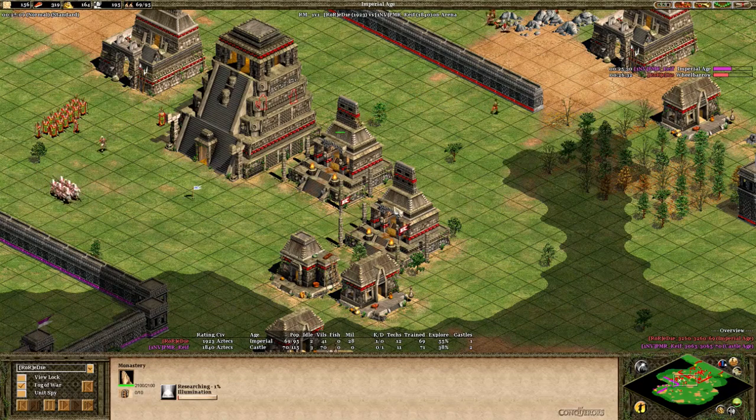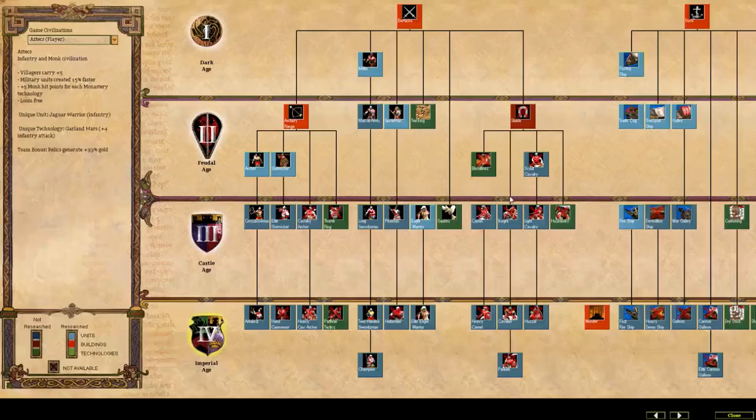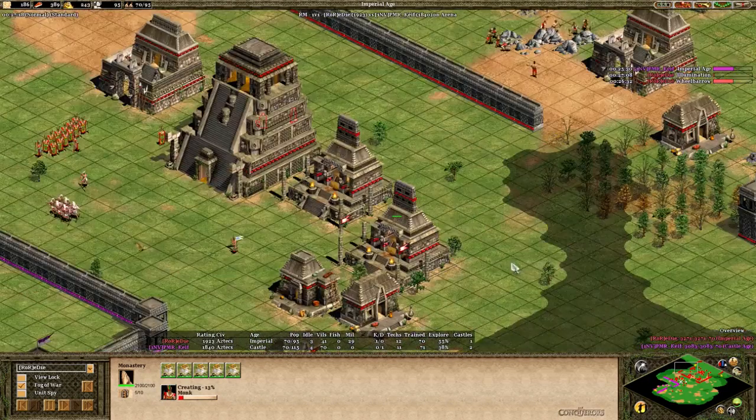Still producing a couple more eagles and doing the imperial age upgrades. Let's take a look at what the imperial age monk upgrades do — these are all pretty cheap. Block Printing gives plus 3 range. Illumination gives 50% faster faith regeneration after a conversion. Theocracy means if a group converts an enemy unit, only one monk must rest, which makes it a lot easier to micro your monks. And Faith is very expensive, but if your opponent is going for mass monks, Heresy and Faith can be useful — though they are defensive upgrades.